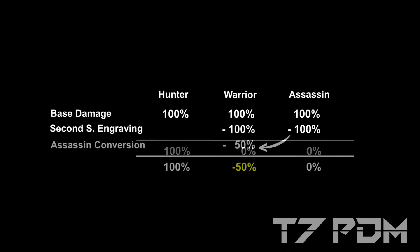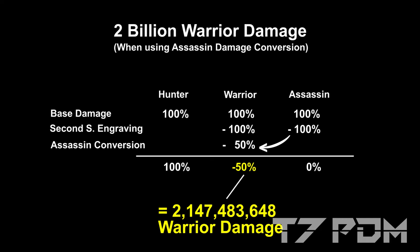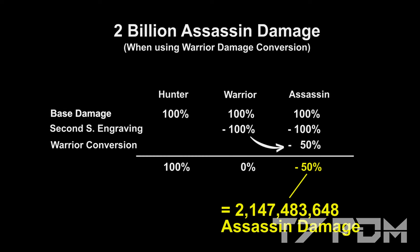To get your damage negative you have to use the minus 100% damage from the second sight engraving and combine it with the assassin conversion if you want to make your warrior damage negative, or with the warrior conversion if you want to make your assassin damage negative.